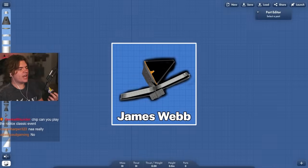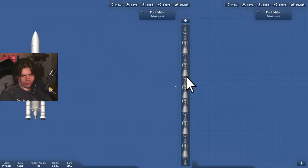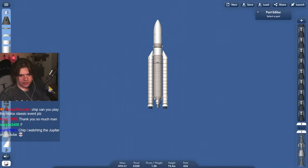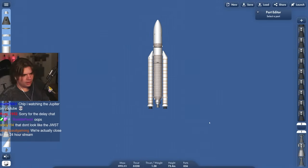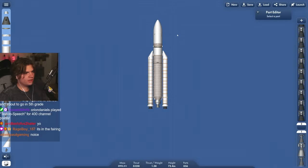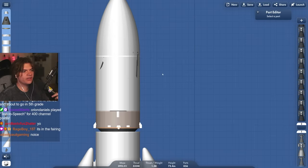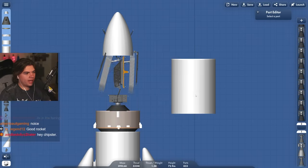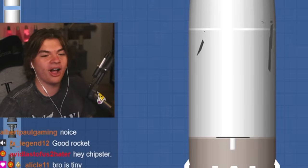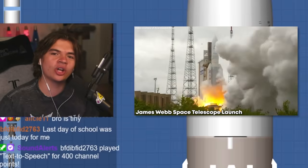First is going to be the James Webb, this is by Axiom. Let's pull up the blueprint. This doesn't look like it - I think the blueprints might have got mixed up. This one looks like the TXP1. It's in the fairing - okay, it does look like there's something up there, so that's cool that they actually built a little something in there.